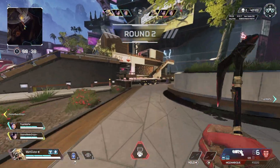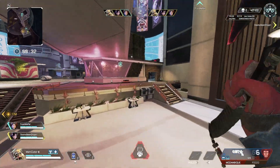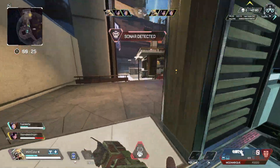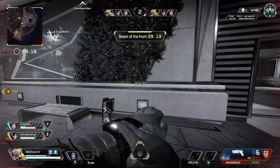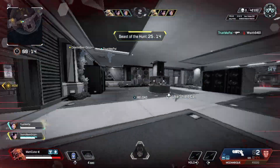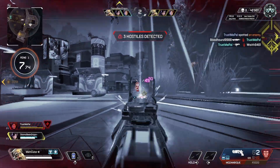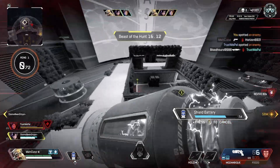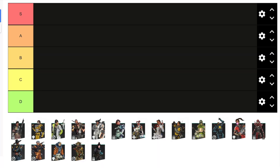In this video we're going to go over the legend tier list. Every legend can be the best legend and every legend can also be the worst legend — it just depends on how you use that legend and their abilities, and how your play style connects with them. If you're using that legend to its full potential you can maximize your potential and that legend is a top tier legend. In this tier list we're ranking from S tier, A tier, B tier, C tier, and the worst tier is D tier.